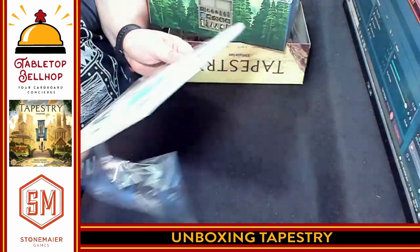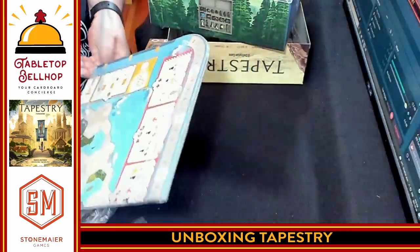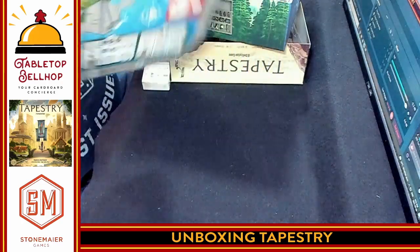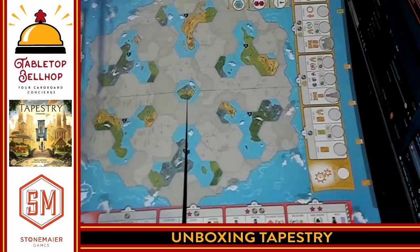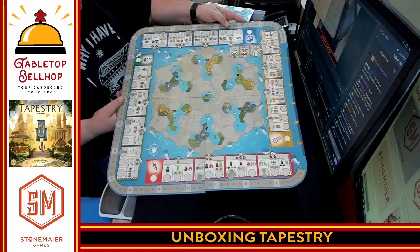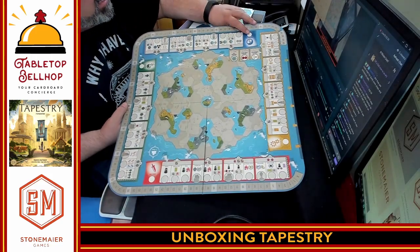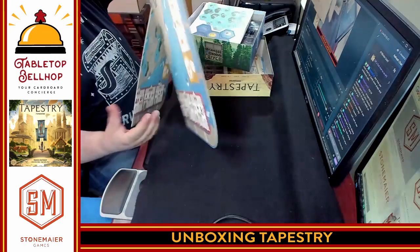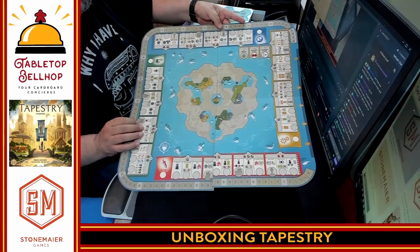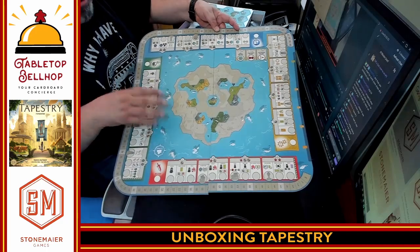And then the uniquely rounded board that I think is very aesthetically pleasing — this I have seen many times in pictures, but this is my first time in person. You have the board with four tracks: technology, military, science, and exploration. The board is two-sided — it looks smaller on one side, so I'm guessing that's based on player count. Nice looking board. Again, lots of icons — it's got a very Stonemaier look to it.